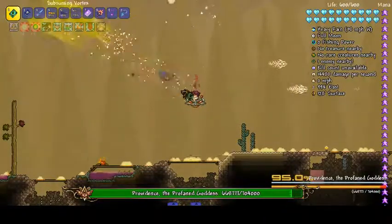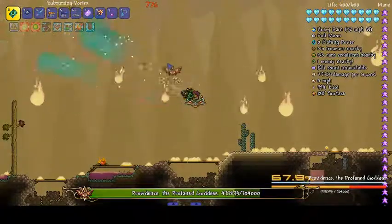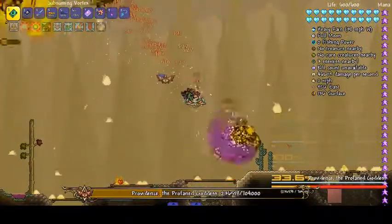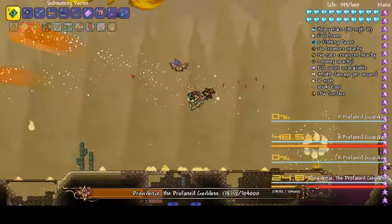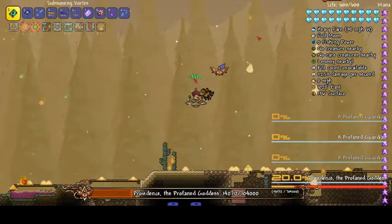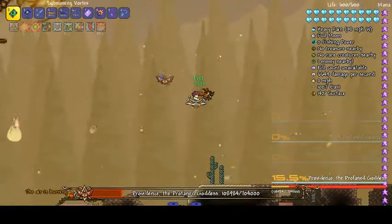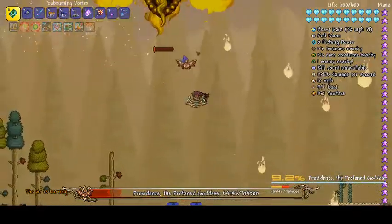I can't zoom out any further, so sorry. This is Providence — she is the third post-Moon Lord boss from Calamity now. She used to be before the Devourer of Gods; I think she was actually the first one, and then they got changed, so Bumblebird was first or something like that. She goes into a defensive state if you stand on the fire — it actually burns. There are green flames that fly in the sky, and if you run into them they actually heal you. If you run into the red ones, they burn you.